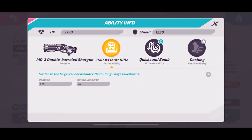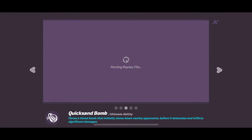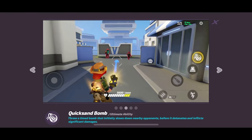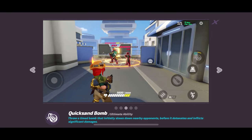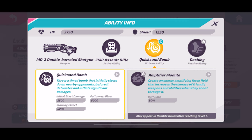Let's look at her ultimate. She's got the quicksand bomb, which is kind of like a grenade but slow-acting. When you first throw it you'll do a decent amount of damage, then it counts down, slows your enemies, and does a massive chunk of damage. This will take down most small to medium-sized targets, but big guys like Victor or Jabali will be left standing if they're full health, though it still deals very significant damage.